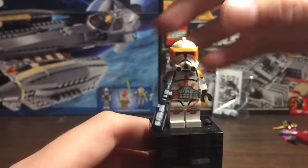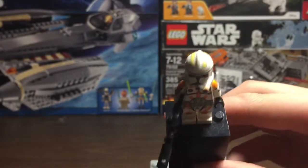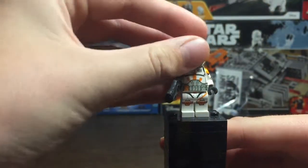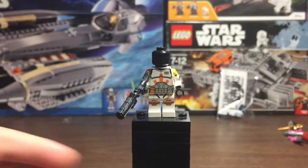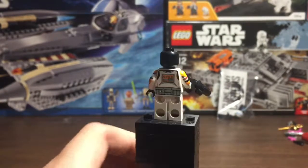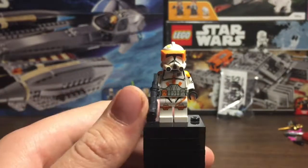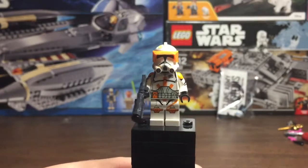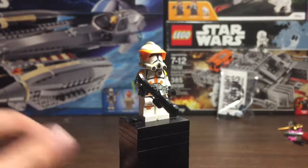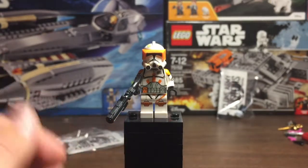Looking at the helmet, it has a removable custom visor. It does look pretty weird without the visor on. There is no face printing — no printed face underneath, which kind of sucks. I paid $25 and didn't get a printed face, but it is what it is. Here's another 360 look at him — pretty nice figure. I also got a standard E11 blaster alongside him and the business card. There is the Clone Army Customs Phase 2 Commander Cody.